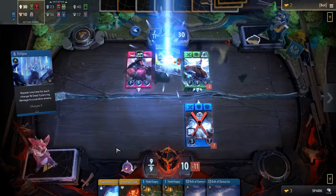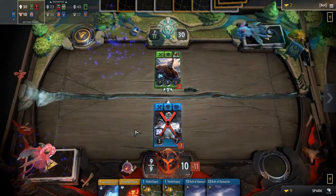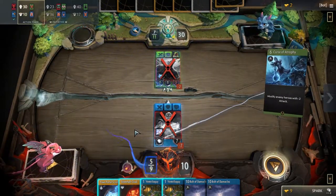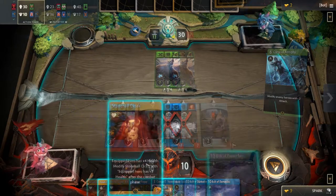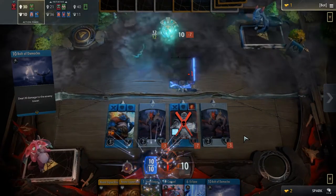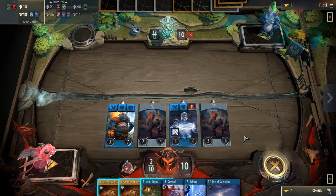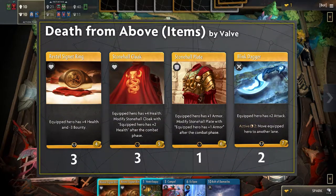The general concept here is to play your board clears constantly to stop your opponent from having a chance to play or react. Once the board has been repeatedly wiped and your opponent regrets even queuing up, finish them off with a Bolt of Damocles. Keep in mind that you need both a hero in the lane and initiative to effectively wipe the desired board. To ensure this and keep your friendlies alive, you have item deck cards like Blink Dagger and Revtel Signet Ring.